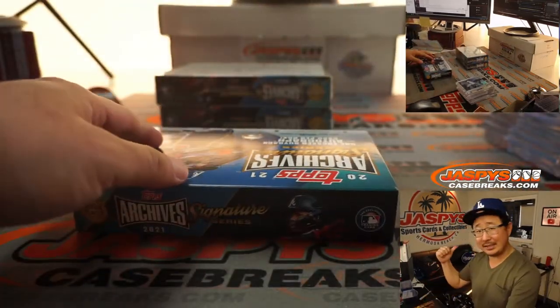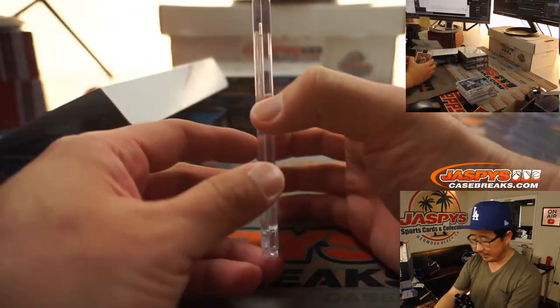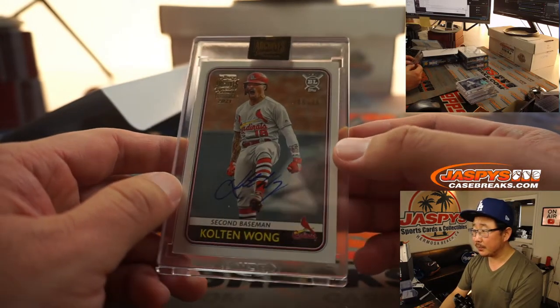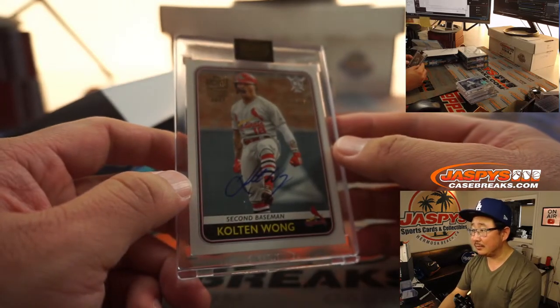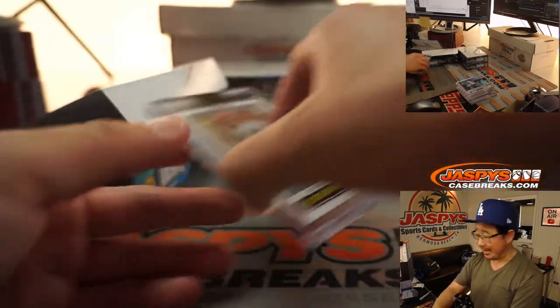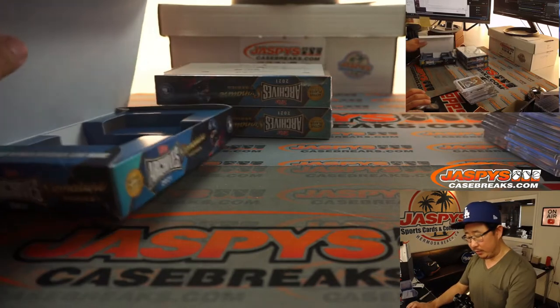Break Number 6 is in the store right now at JaspiesCaseBreaks.com — let's run it back. One spot gets you seven players. There's Colton Wong, 6 out of 38. Colton Wong autograph going to Ben.